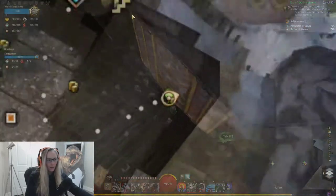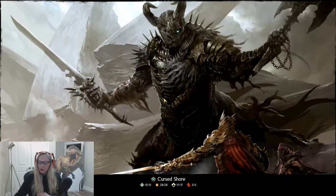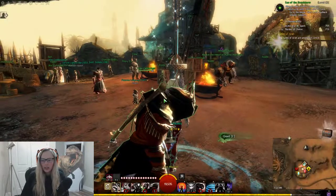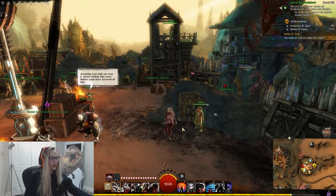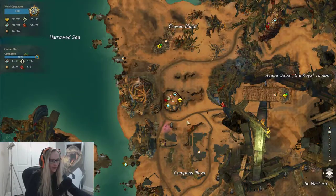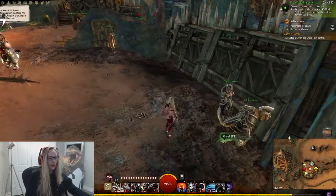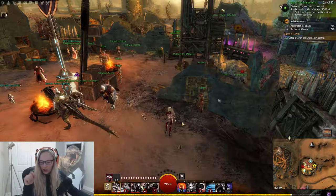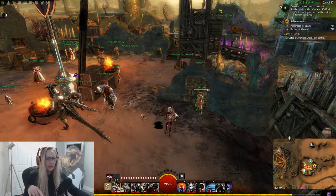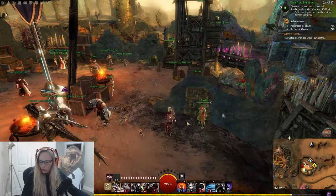Now we're going to Hala in Cursed Shore at the Meddler's waypoint. Hala is another one who does an event, and then you have about three minutes according to the wiki. Her event involves enraged risen — you lure them to fight Hala. After the event, you have three minutes to buy the stein of Hala's mighty brew.